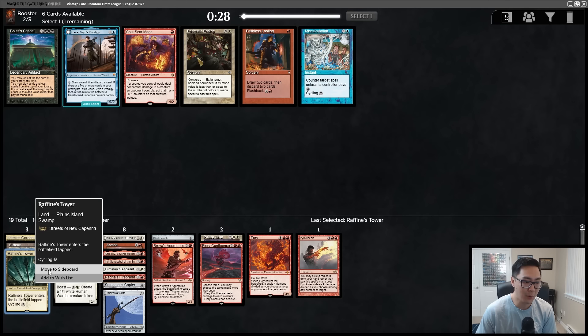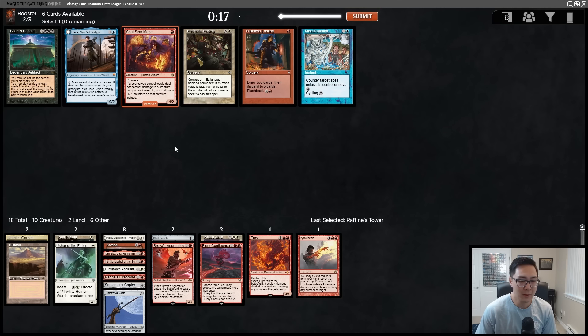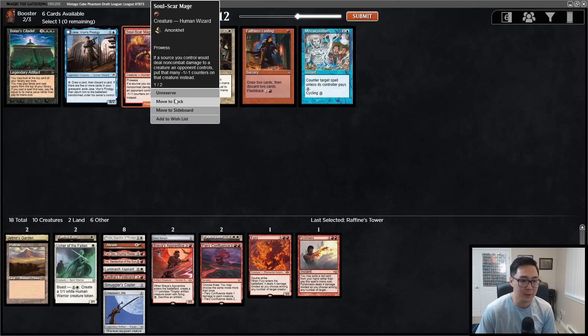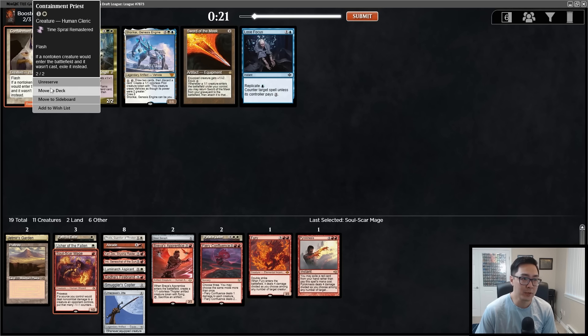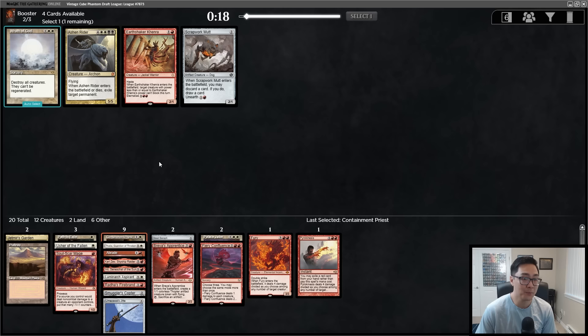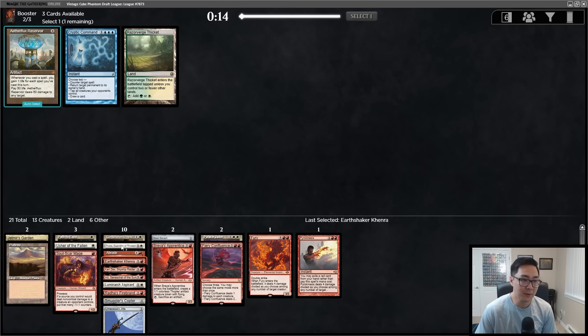There's a Soul-Scar Mage — I don't have that many spells. A Prismatic Ending for just two is not the most exciting. I'll take this for curve considerations. The Containment Priest tabled — really happy about that! Both Earthshaker Kenrith and Scrapwork Mutt tabled. The Esper Sentinel did not table, something to note. And look at that — a Cryptic Command going almost last.